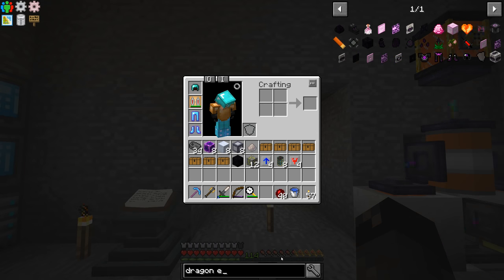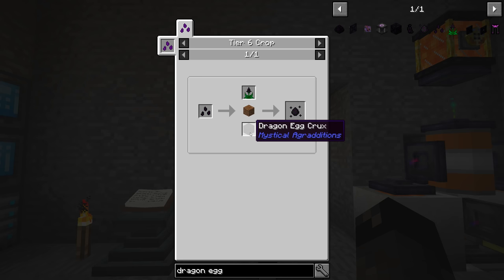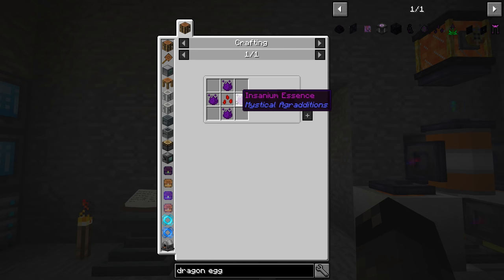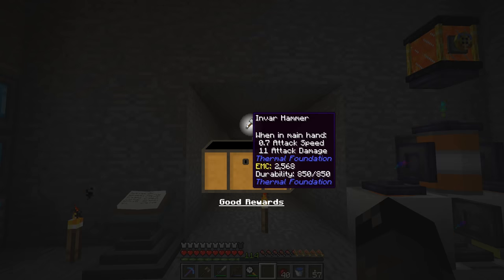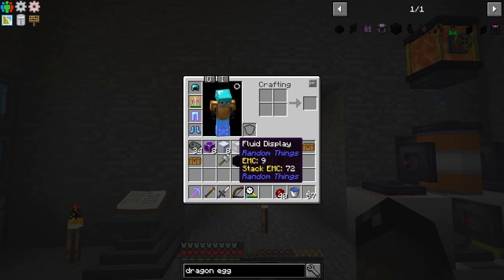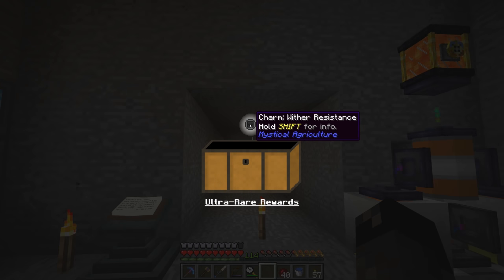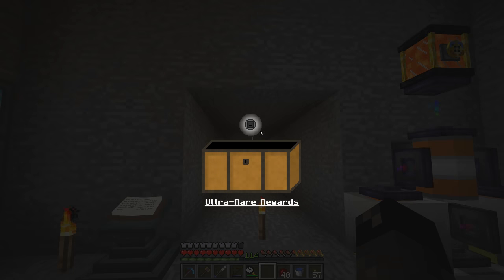We get a dragon egg crux — legendary reward! This allows us to grow dragon egg seeds. The dragon egg seeds require the dragon egg crux underneath farmland in order to grow, so all we need is the seed itself, which means we'd need to kill the dragon and have some insanium essence. We also get an invar hammer, more lithium dust, a nature core, another invar hammer, and a wither resistance charm — ultra rare reward. It prevents the wither effect and is applicable to armor from mystical agriculture.